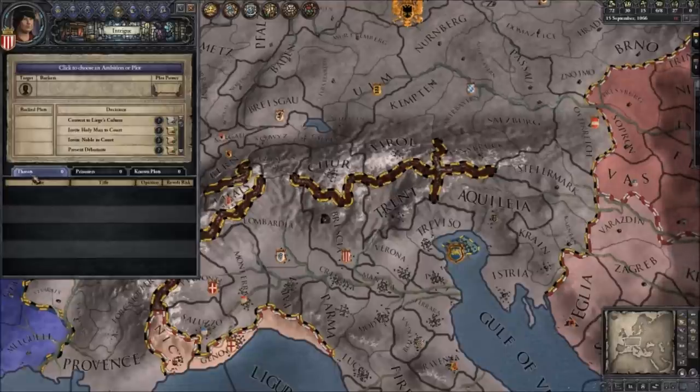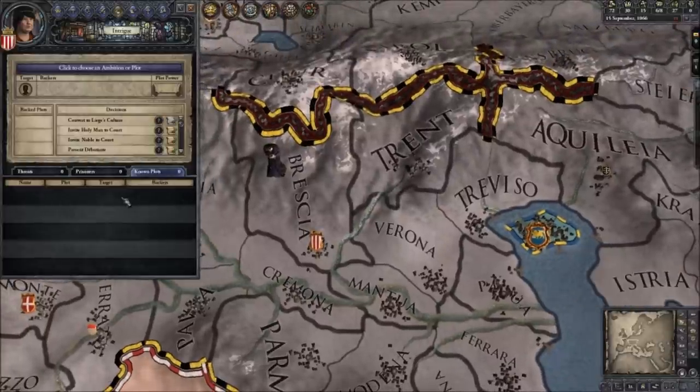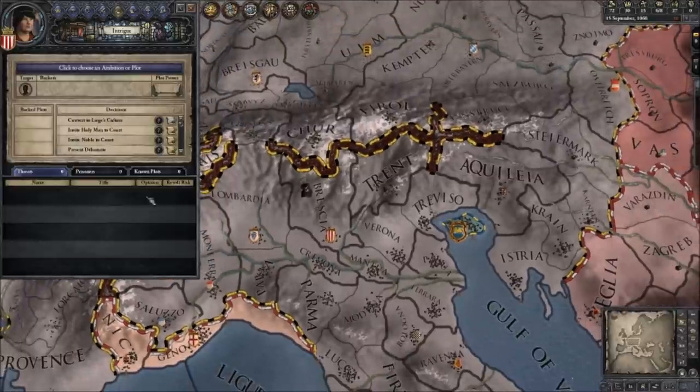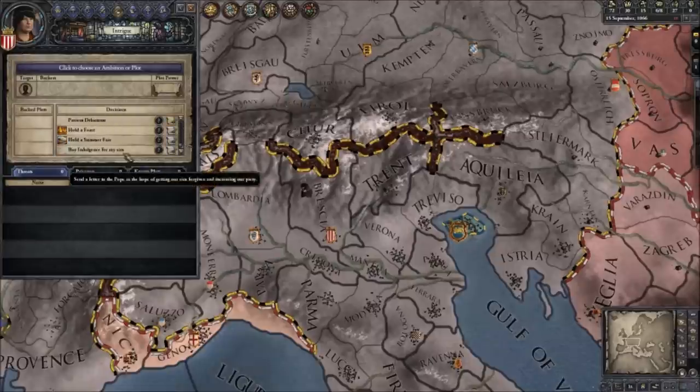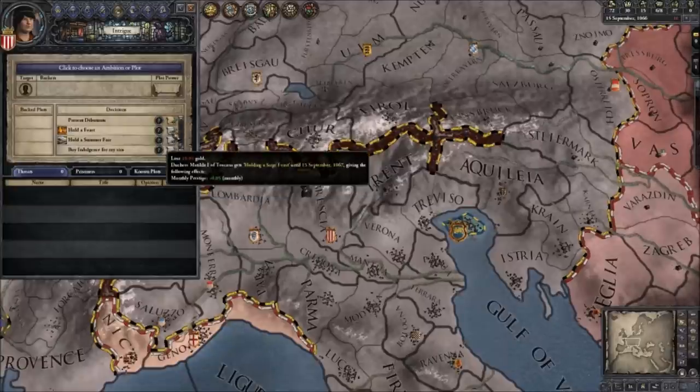Intrigue — there's quite a bit going on in here. Known plots is any plots that your spy master has discovered — they don't have to be against you, it could be two of your courtiers trying to kill each other or your husband trying to kill somebody else. Prisoners are anybody you chuck in prison or capture in battle — you can ransom them, banish them from the kingdom, release them, or have them executed. There's a whole range of things you can do; ransoming them back is a good source of money. And then you have threats, which is chances of revolt — if one of your vassals is likely to revolt it will appear here with the percentage chance. Above that you have this list of actions — you can hold a summer fair, for example. You can only do this between certain times of year. It would cost you gold but then you get a series of events that pop up and you make decisions, and as a result various things happen — you may hire some jugglers, they go down really well, everyone loves it, you gain some prestige.